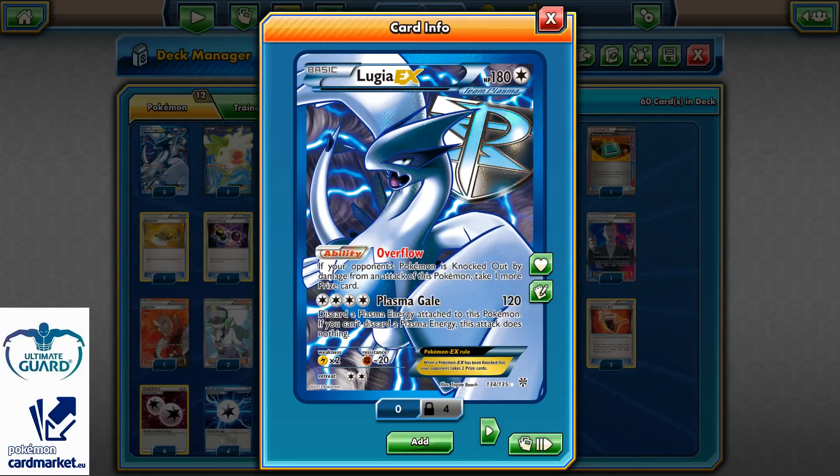In order to do that, you need to handle Plasma Energy as I mentioned, because if you don't have Plasma Energy, this attack will do nothing. So that's the catch of the Plasma Gale attack.